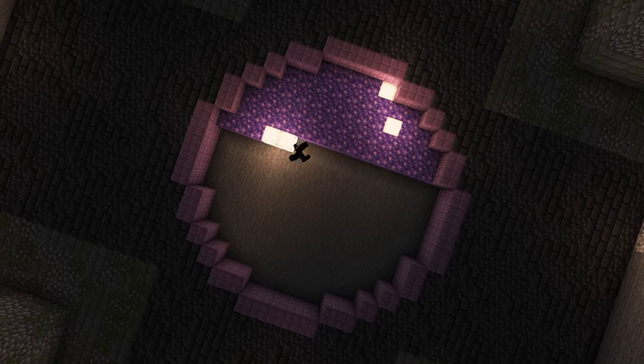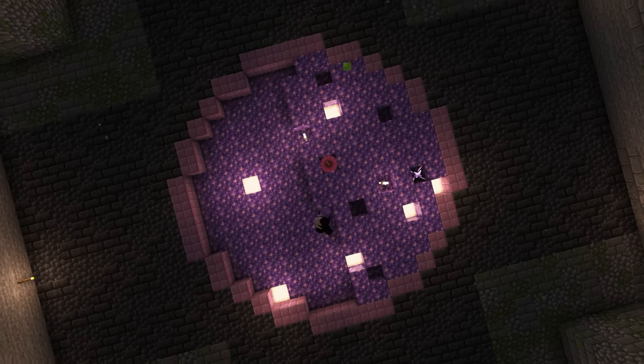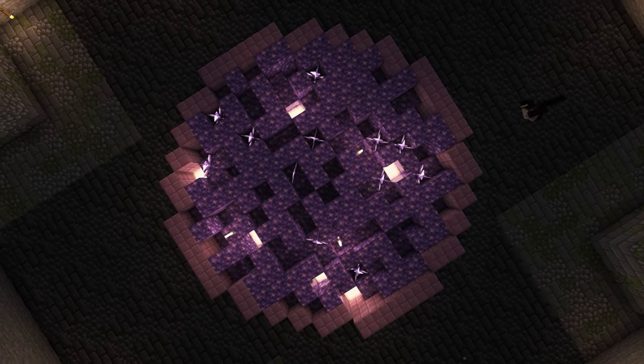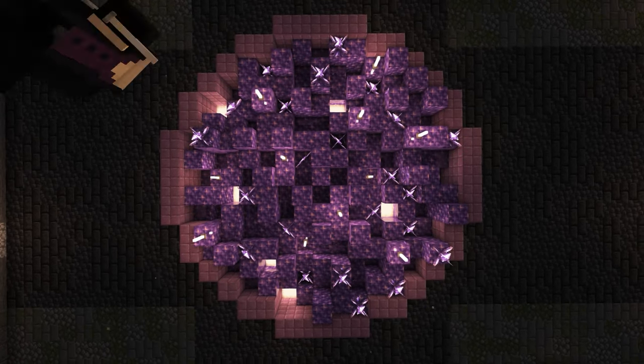The centrepiece in the ceiling is one of my favourite parts of the build and it's made from a combination of amethyst blocks and crystals, pearlescent frog lights and end rods to create a shining crystalline feature. It even has a hidden spore blossom to add floating particles to the air above the portal.